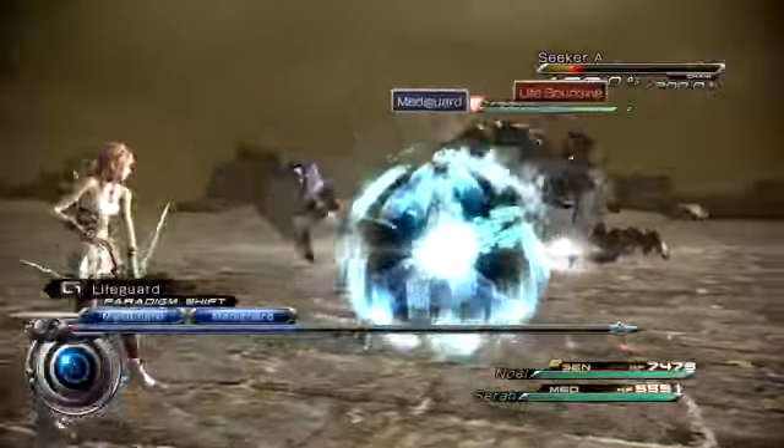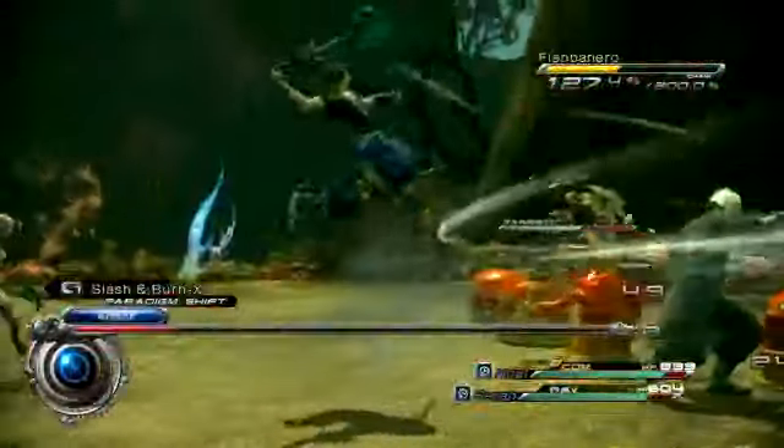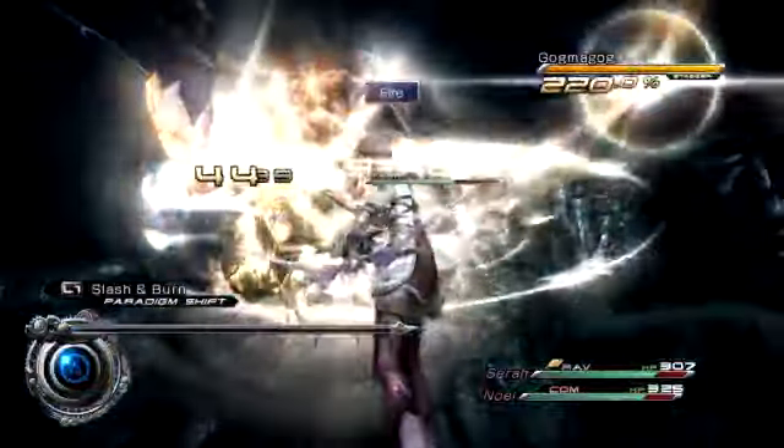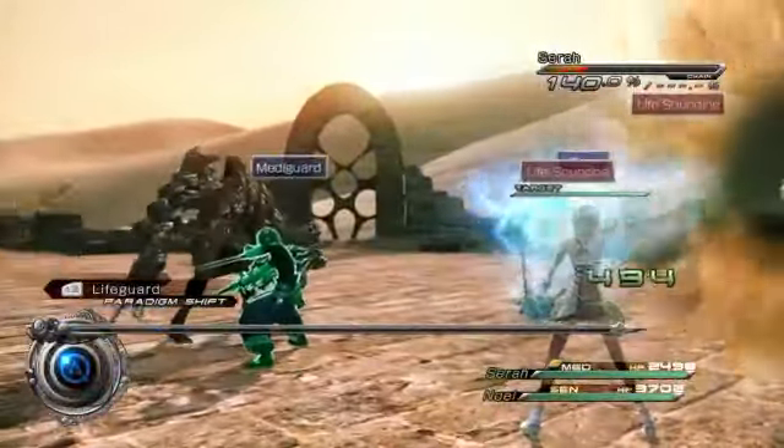Through Paradigms, players can choose which battle roles they want their characters to take, from the damage-dealing Commando, the chain-building Ravager, the life-saving Medic, and more.